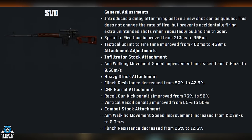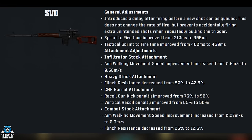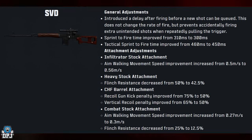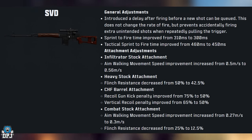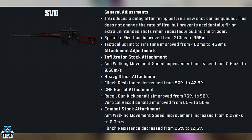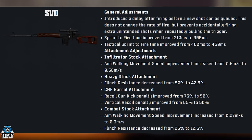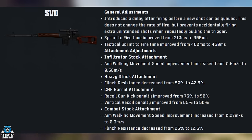SVD adjustments: a delay after firing before a new shot can be queued — this doesn't change the rate of fire but prevents accidentally firing extra unintended shots when repeatedly pulling the trigger. Sprint-to-fire improved from 310ms to 300ms, tactical sprint-to-fire improved from 460ms to 450ms. Attachment adjustments are on screen — feel free to pause.